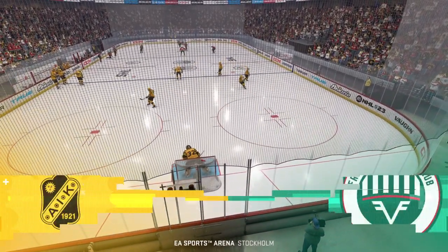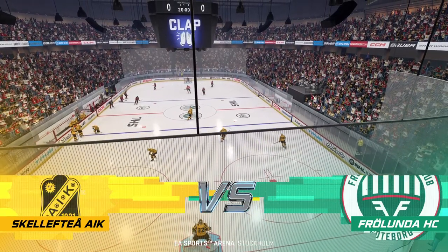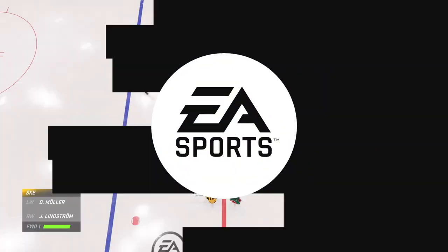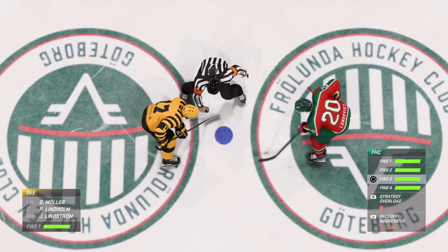It's a clean sheet of ice and a beautiful night for hockey. Hi everybody, James Cebalski along with Ray Ferraro for EA Sports. It is about time to drop the puck. Centers both set to dig on in and we are about ready to go.